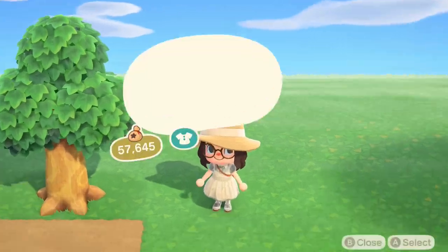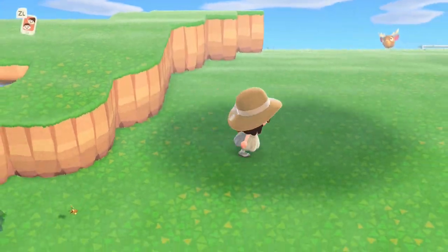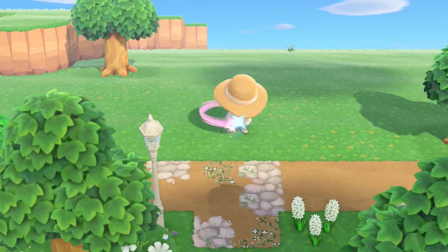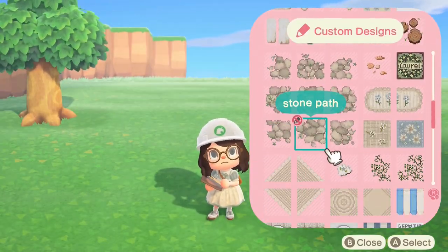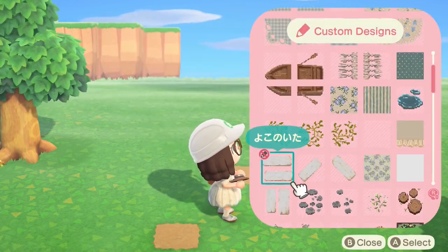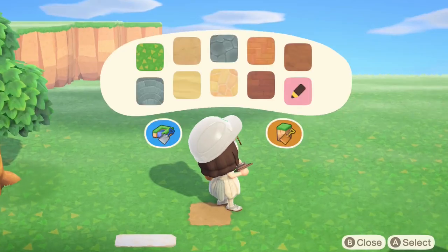I'm just going to start off by putting down some trees just to help frame the area and also get them out of my inventory because they're super annoying. And then I'm just going to go in with a little thin path just to try and snake through the area where I want to do my building. For this we're mixing up the light dirt path with the planks of wood.